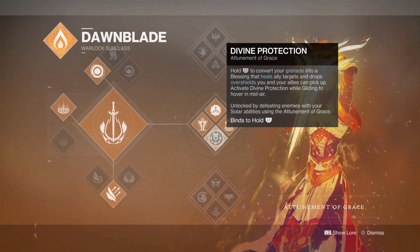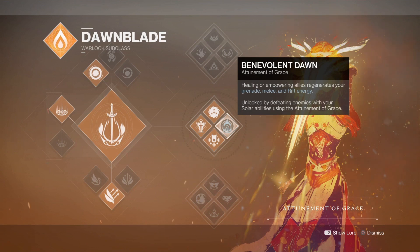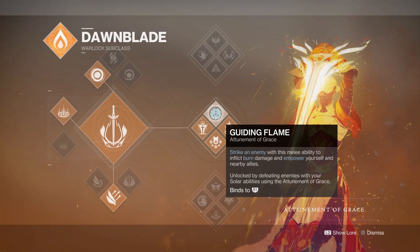Divine Protection is a cool perk to have, it's nice when it's there, but it's not such a grenade-heavy build, and I'll explain more of that as we go along. Benevolent Dawn is really the main focus here — when allies get inside your Rift or your Well, you get a massive recharge of Grenade, Melee, and Rift Energy, and the more mods stack, the faster it goes. Guiding Flame is one of those perks we're going to be needing, but it's still not the main focus compared to some other things we're going to be doing.